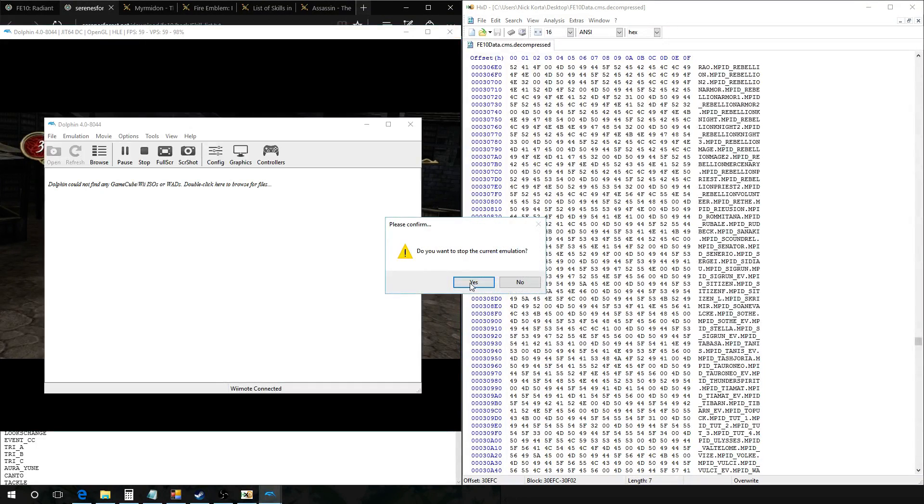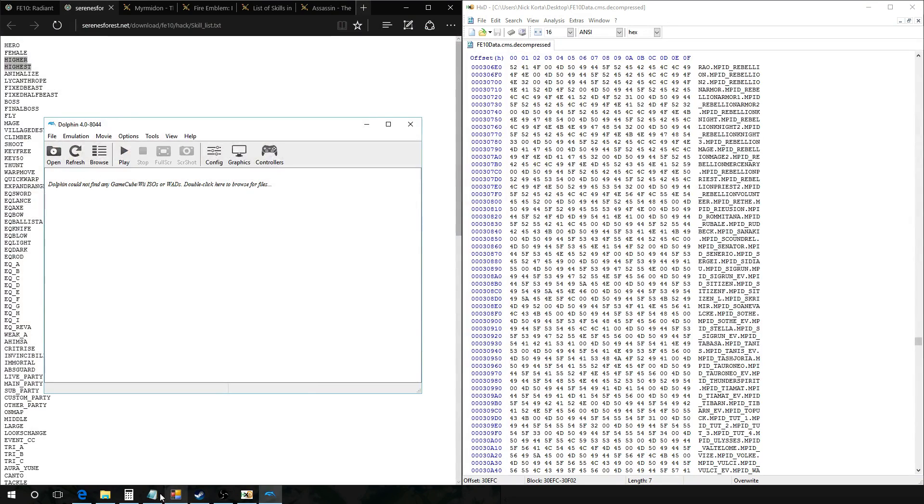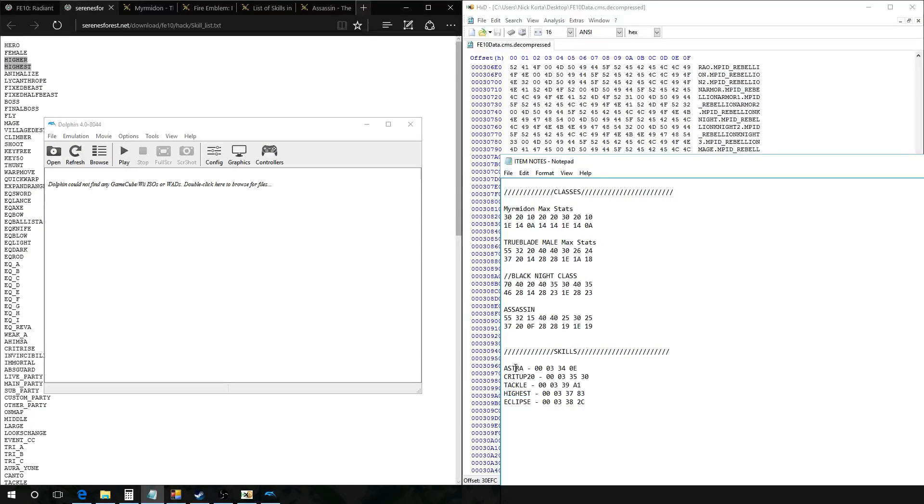The skills I've already found are Astro, Crit Up 20, Tackle, Highest, and Eclipse, by looking at the True Blade class and the Black Knight. In this tutorial I'm just going to show you how to find some of the skills you're looking for.